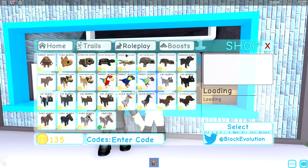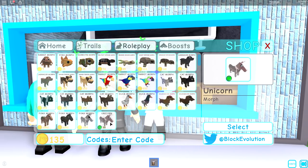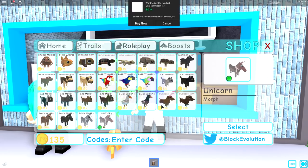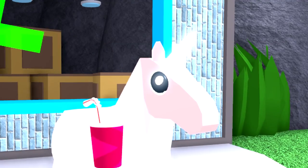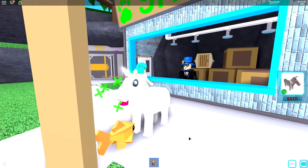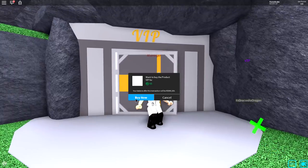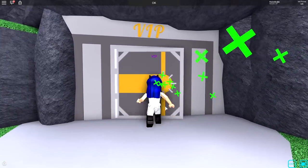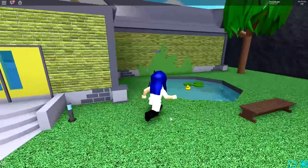I want to be the bad pet roleplay - morph into a possessed unicorn! Why are you guys laughing? It's actually a possessed unicorn! Where's your trail? VIP room with special vault - 55 Robux, don't mind if I do. What's in here? Nothing. Yeah, this is a waste of money.